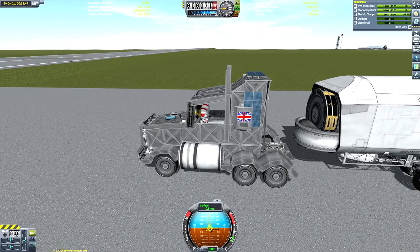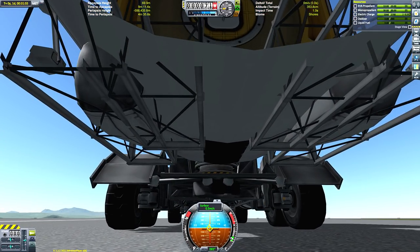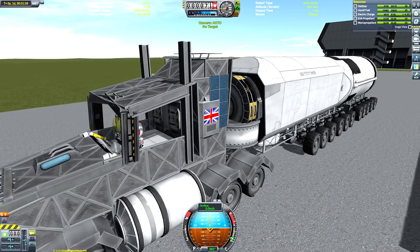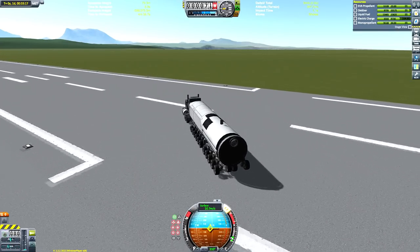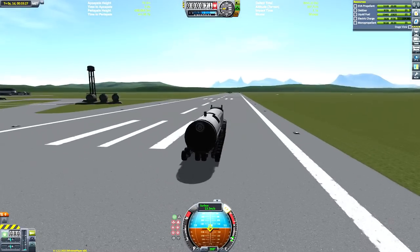Like I was saying, we could refuel this using the ISRU we just loaded up, but instead we're going to do it properly. We have this fuel tank trailer. We actually have two of these fuel tank trailers because we're going to be refueling this thing again to get the final module up. We need a lot of wheels just to provide enough support and driving power to actually get there.